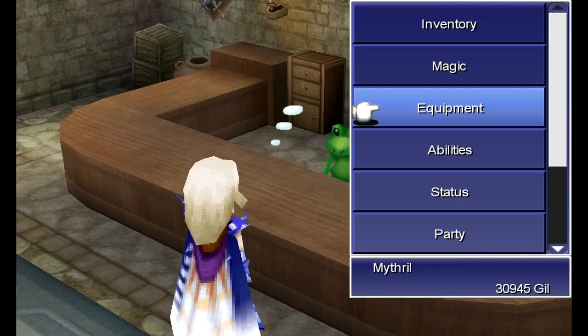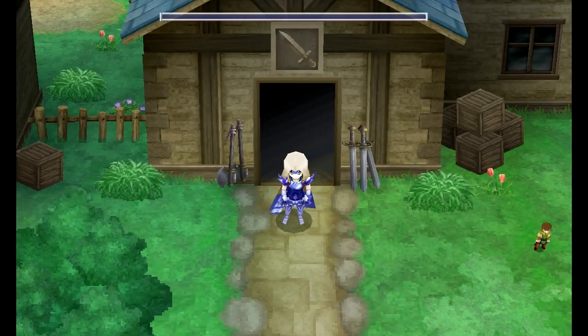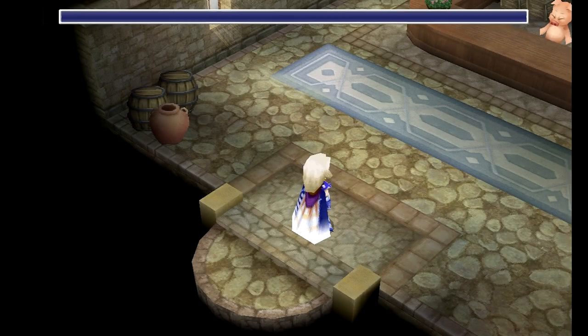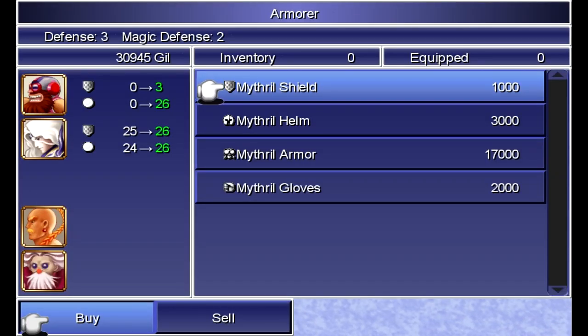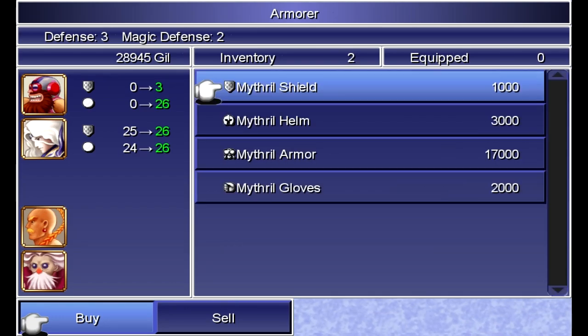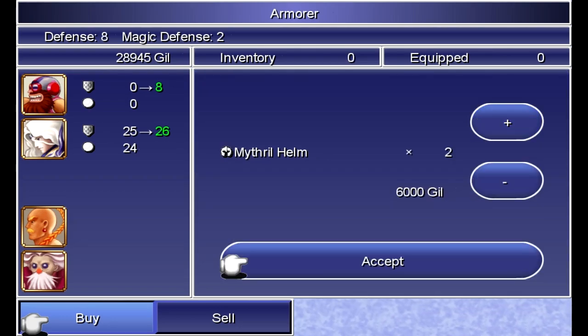It just boggles my mind in the 2D versions of the game that they give him the ability to equip shields, but every weapon he can equip is a two-handed weapon. So it's like, why would you do that? They changed that in this version of the game, and I like that — go one way or the other. Don't just give him the ability to equip shields and then not make them useful. I do want to get two of them, though, because now Cid can equip them as well. I also want to get two Mithril Helms.